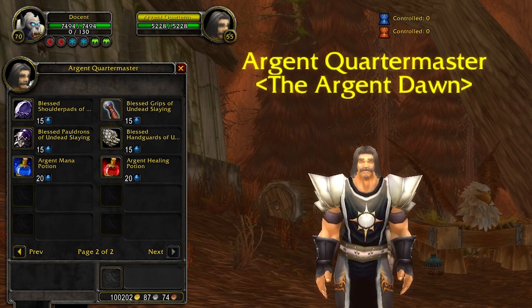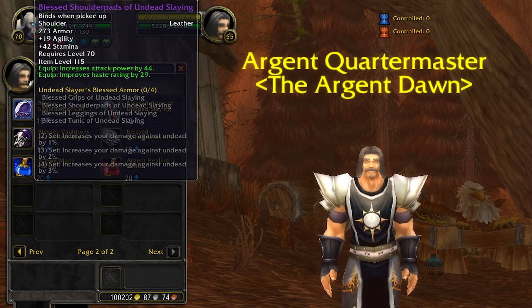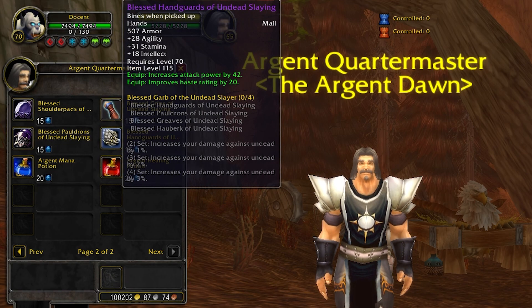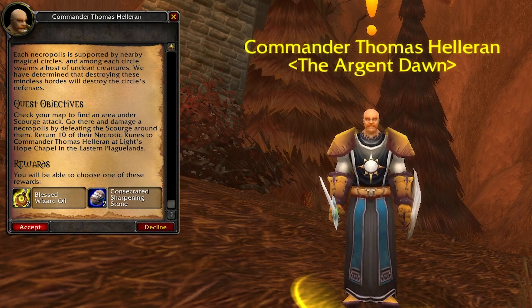You can buy gear from the Argent Quartermaster, but you need to unlock them first by completing the quest "Under the Shadows," which simply requires you to get 10 Necrotic Runes and turn them in. The quest is given by Commander Thomas Helleran in Light's Hope Chapel — he will only spawn during the event, and specifically during the fourth phase of a Scourge Invasion event.